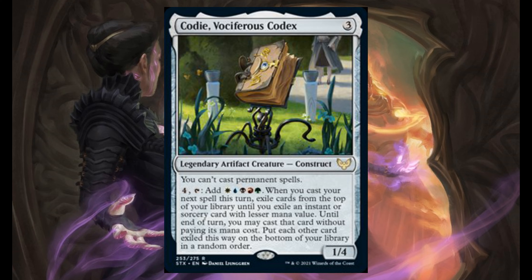Codi, Vociferous Codex — 4 and 3, it's a 1/4 legendary artifact creature. You can't cast permanent spells. For 4, tap: add 1 white, 1 blue, 1 black, 1 red, and 1 green. When you cast your next spell this turn, exile cards from the top of your library until you exile an instant or sorcery card with lesser mana value. Until end of turn, you may cast that card without paying its mana cost.